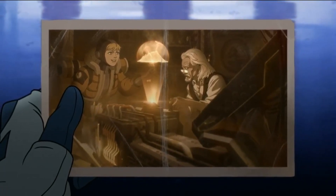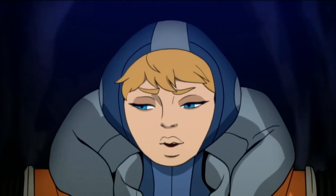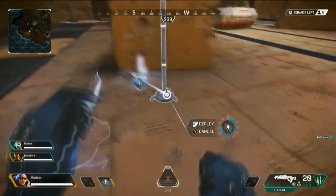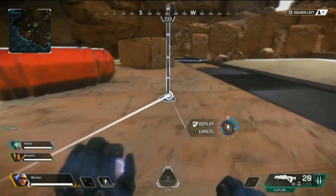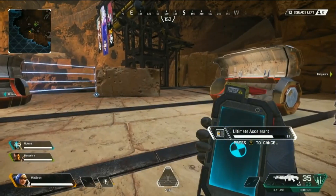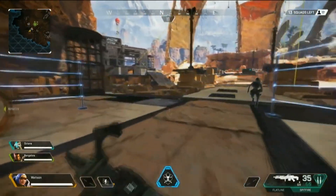As most of you guys are aware, Wattson, which is the new legend coming to Season 2, has been leaked quite a few times, and it turns out those leaks are actually true. Wattson's tactical ability is placing down these defensive fences. You can place 12 nodes down in any sort of shape you want — it doesn't have to be circular — giving the player more freedom to set up a really defensive structure. Teammates can go through them, and as soon as teammates walk by, they actually turn themselves off.